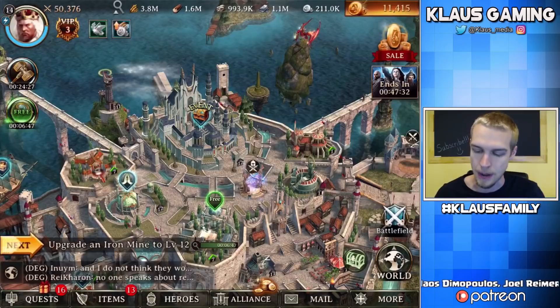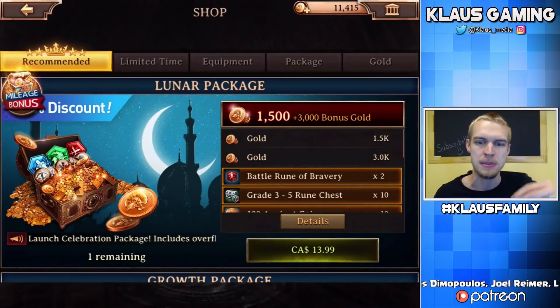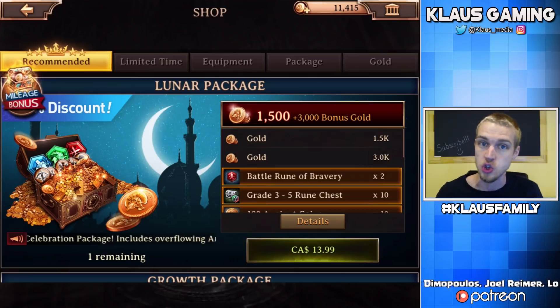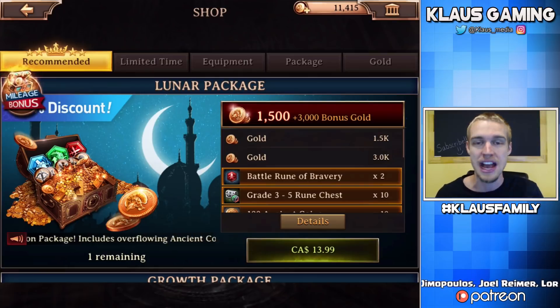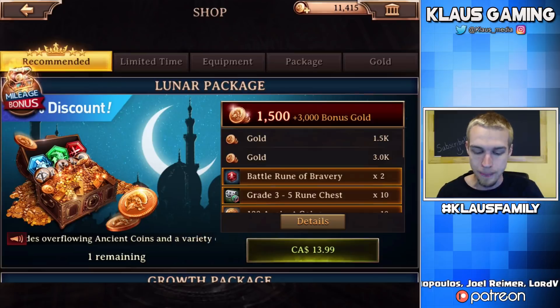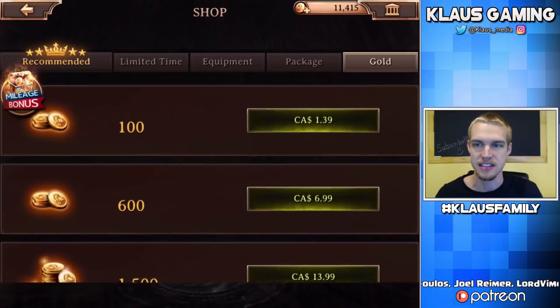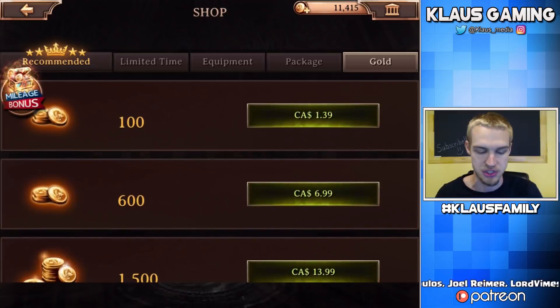Right next to that, the 11,415 gold coins is the currency that allows you to get stuff done a little bit quicker in the game. The gold coins are a way to get speed-ups or buffs to your troops. Yes, you've got troops — you've got to go fight on occasion. You can actually purchase gold for real money, which is definitely an option if you want to advance quicker.